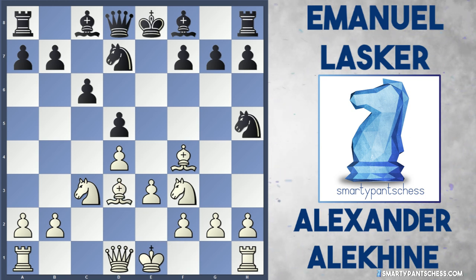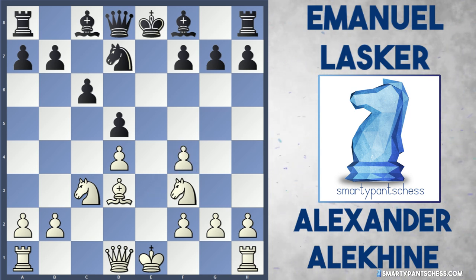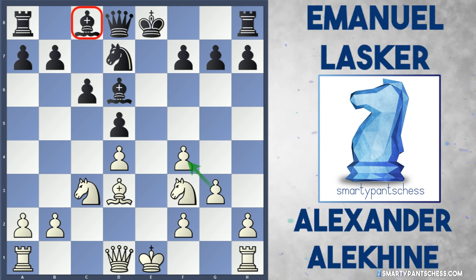In the game though, Alekhine continued with some hyper development. Instead he played Bishop to d3, developing his Bishop, which allows black to take the Bishop on f4 — and e takes f4 is played. So white has doubled pawns and maybe significantly weakened the d4 pawn, but they've got really fast development. White is going to castle quickly and also threatens to put a Knight on e5. But I like Lasker's play — he played Bishop to d6 threatening the pawn on f4, forcing white to defend with g3, which weakens their position. Black now has the two bishops, which could be very significant.